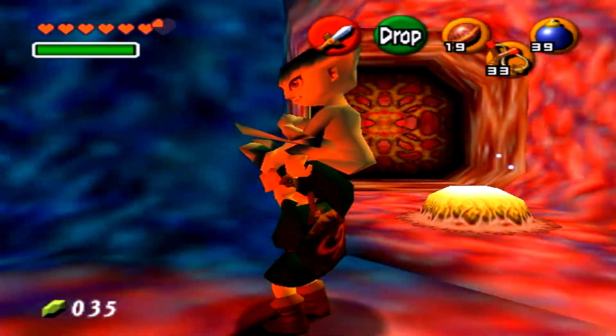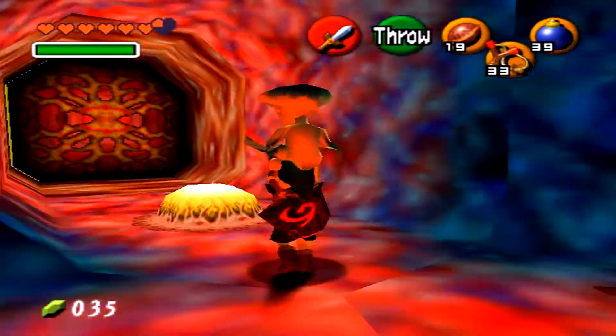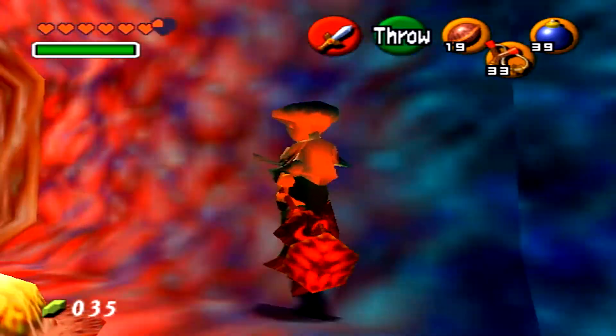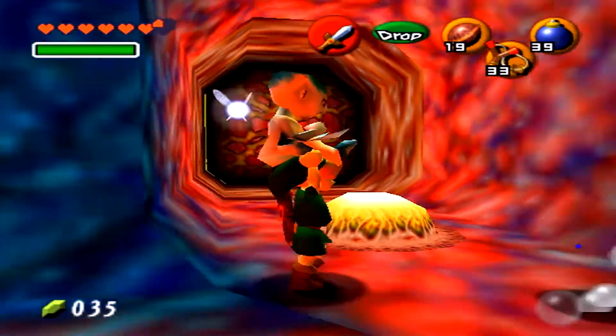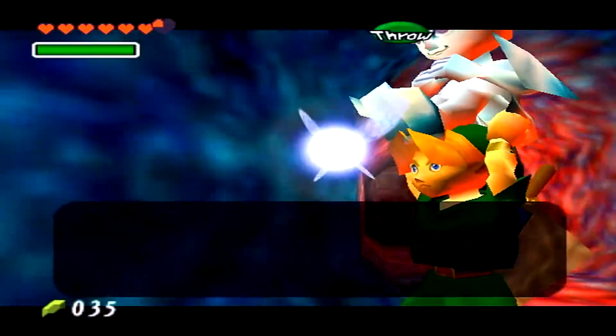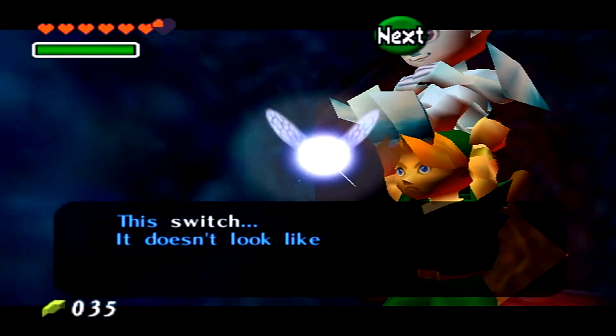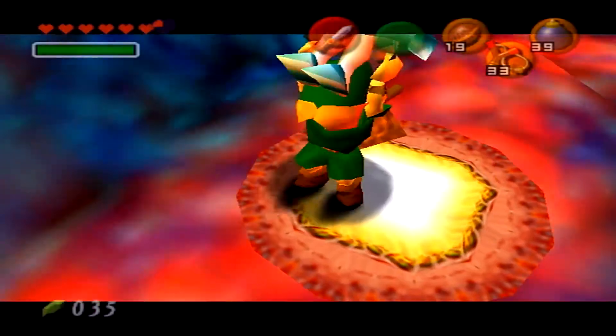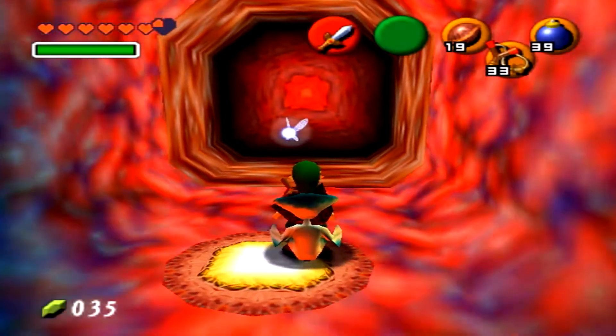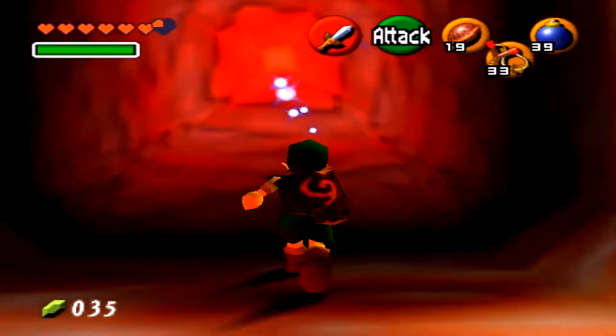This is a really short temple — I think it's one of the shortest ones as a kid when you do the dungeons. His guts, his insides are like a conveyor belt. We jump on here and the hint says: this switch doesn't look like you can press it down with your weight alone. Good observation. So we just drop her here — she can be used as a paperweight right here.